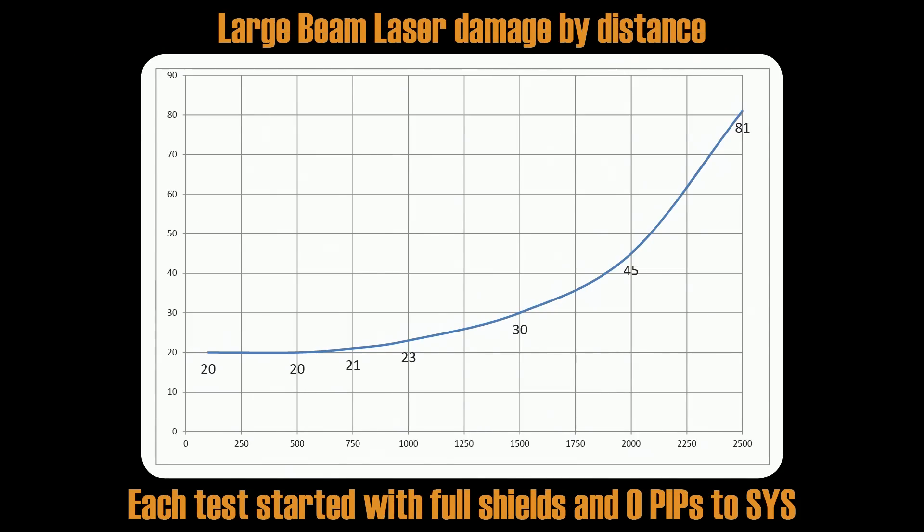Now let's take a look at damage per distance. All tests were done with 0 pips to systems just to make it quicker — the same result would occur with 4 pips, it would just take much longer. I fired a large beam laser from point blank, 500 meters, 750, 1,000, 1,500, 2,000, and 2,500 meters.